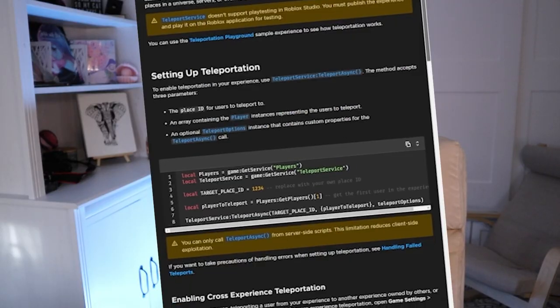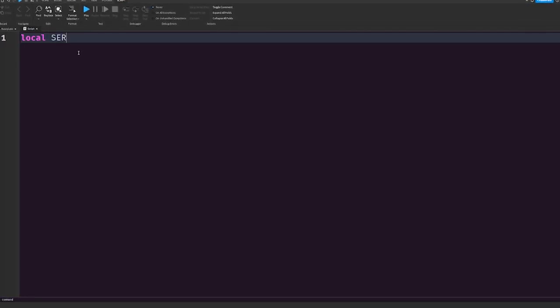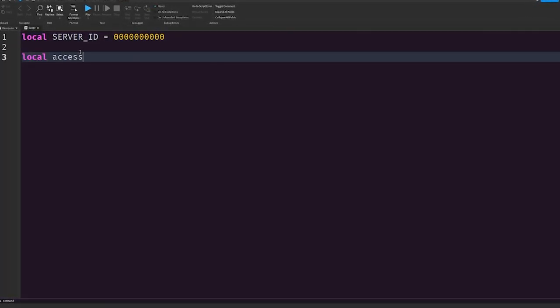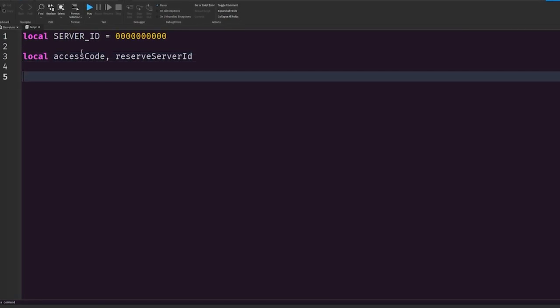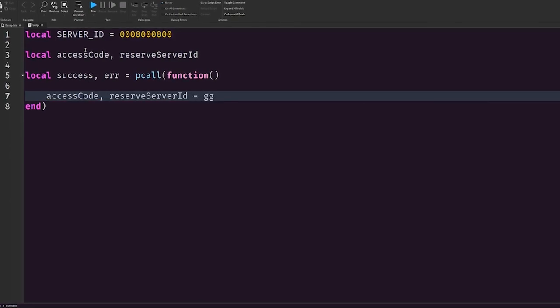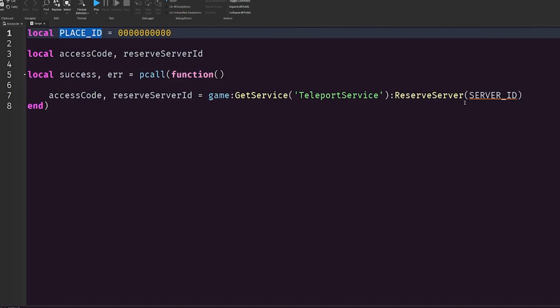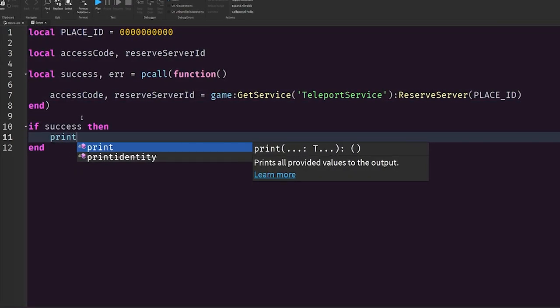What is a reserve server, you may be asking? The reserve server is basically a private server that you can create under your experience, and the way that it works is you use TeleportAsync. With TeleportAsync, you call a function called ReserveServer, and what that does is it will return an access code and a server ID.